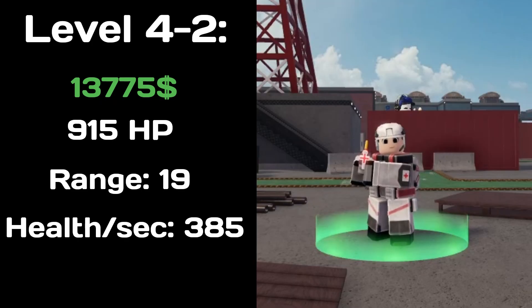At level 4-2, the Medic costs 13775 cash, has 915 health, heals 385 health per second, and has a range of 19.